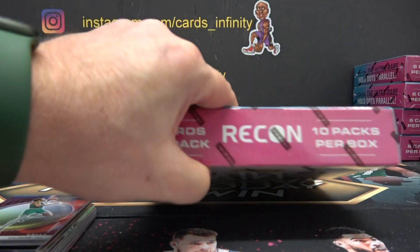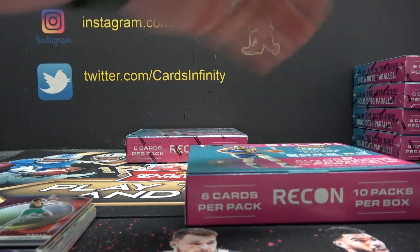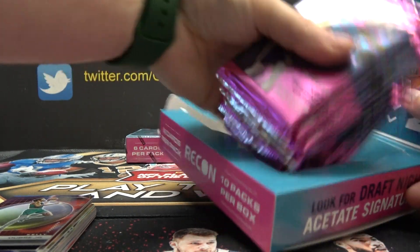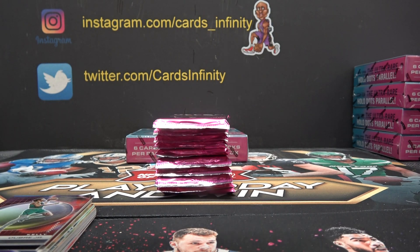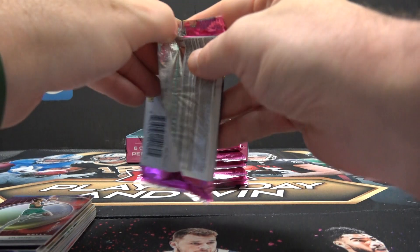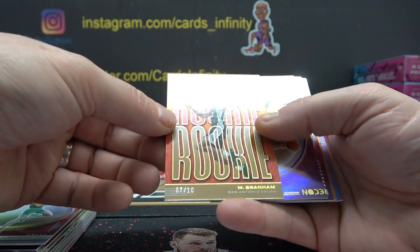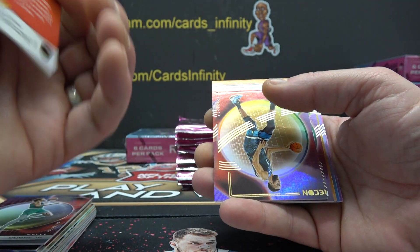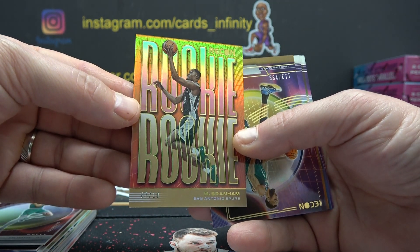Alright, keep it going — Box 3. Rookie. 7 of 10 — Malachi. Yeah, Malachi Branham, 7 of 10.